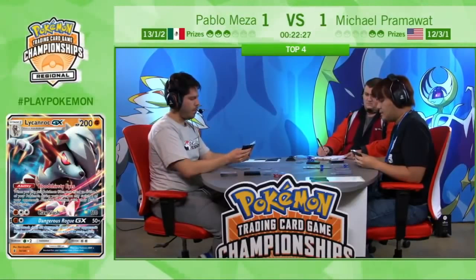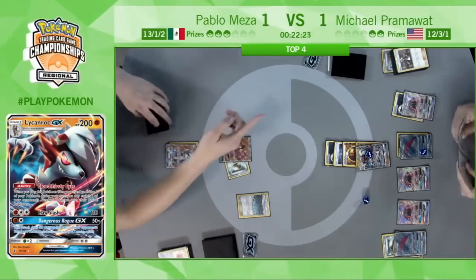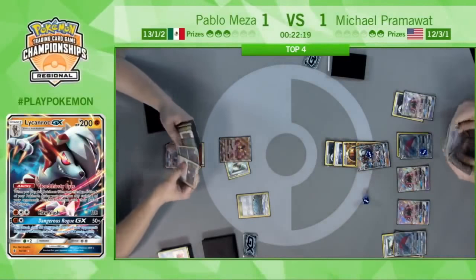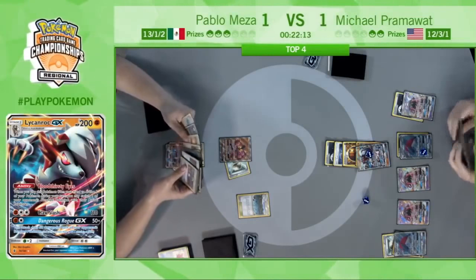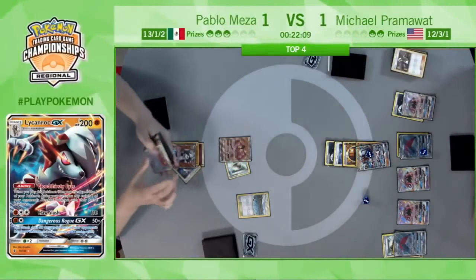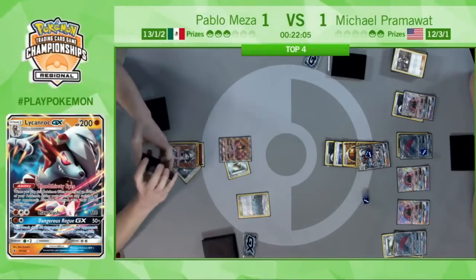There we see the Claw Slash from Pram's Lycanroc GX taking out the Octillery, really putting Pablo down. Now Pram is just one GX knockout away from moving on. Just two prizes remaining. Pablo consulting the discard pile — he has three prizes remaining, so he will need to do a little bit more work if he wants to move on.